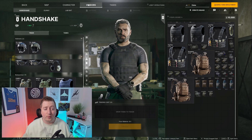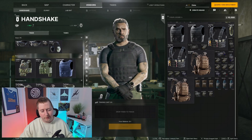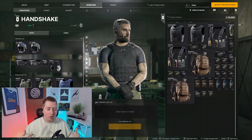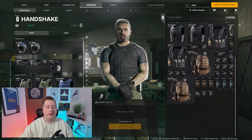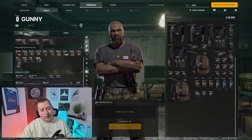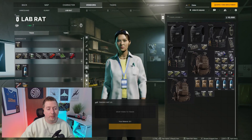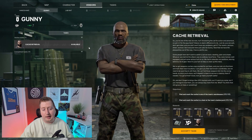Moving on to the next screen — the vendors. We've got three: Handshake, Gunny, and Labrat. Handshake specializes in gear and equipment — ballistic helmets, goggles, body armor, plate carriers, bags, belts, that kind of thing, and he focuses a lot on that at level one. Gunny is where you get all your gunsmithing parts and guns — you can buy guns, ammo, or individual parts to build your own. And then Labrat is where you get all your meds. They all have their own individual tasks you can undertake as well.